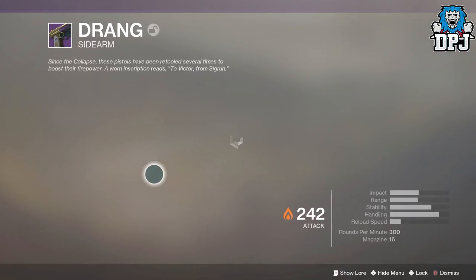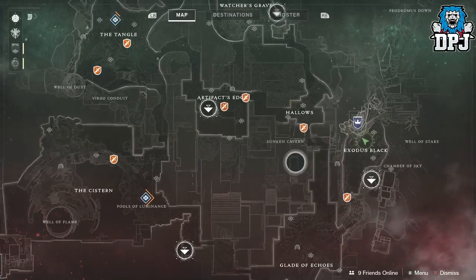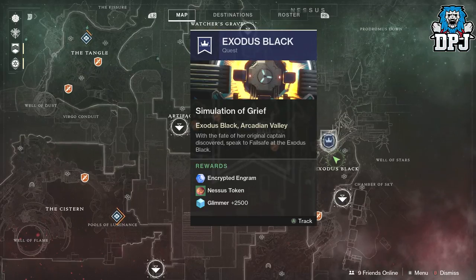The Drang is used for almost the entire rest of this quest for the Sturm. If you take a look at it, it looks absolutely epic — it reminds me of the golden gun from James Bond, it seriously does. Now upon checking your Nessus map, you will see the questline continues, but this just takes you to Failsafe who awards you a legendary engram, so you may want to go grab that.